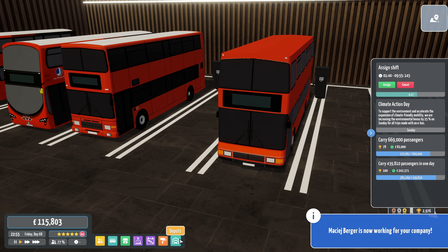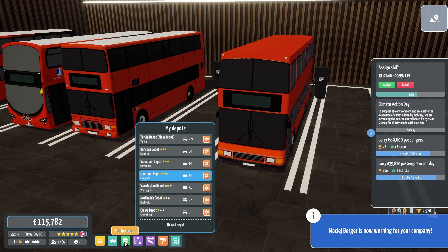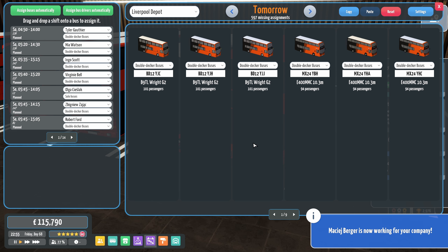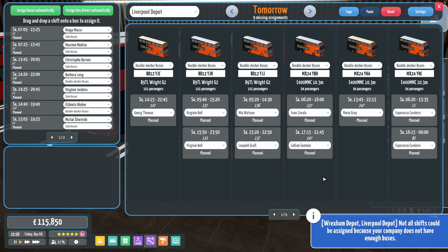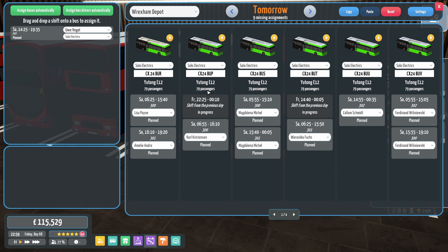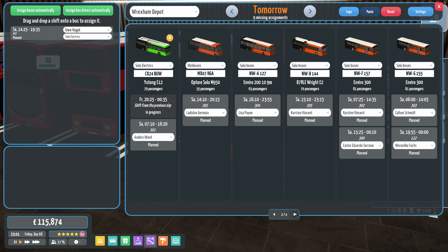Hire all the friendly ones. Try again — there we go. And then Wrexham and Liverpool — we do not have enough buses. That is quite a few. Well, we can get round this, because we always get round this, don't we? 14:25 — this always just requires a little bit of jiggery-pokery, doesn't it? I think we can probably get round that now. Where's the 16:10? Swap them round. Wrexham is sorted.